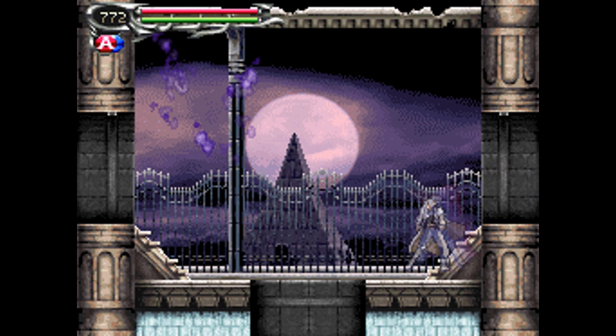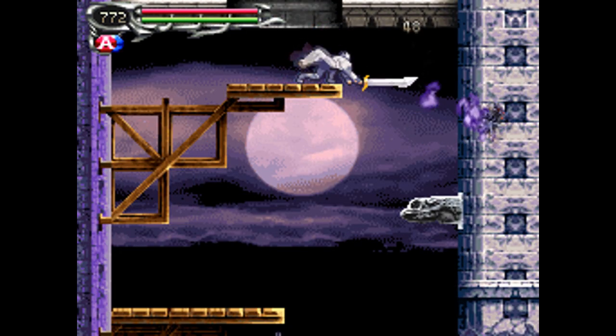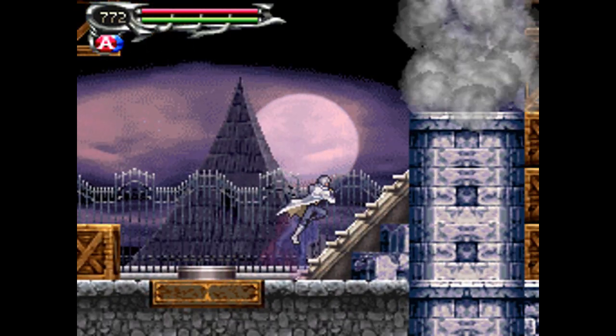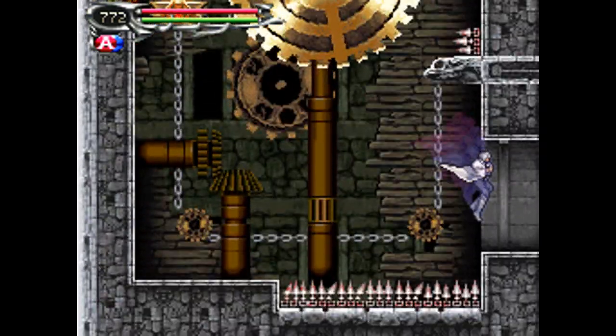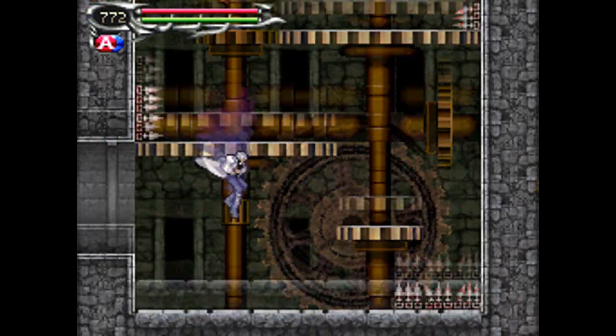Heading to the left, we have a choice — we can go farther to the left, or down this little shaft. We're going to start by going down. If we hit this little switch, that breaks open the wall that I pointed out in the last episode. We'll just continue down the clock tower.